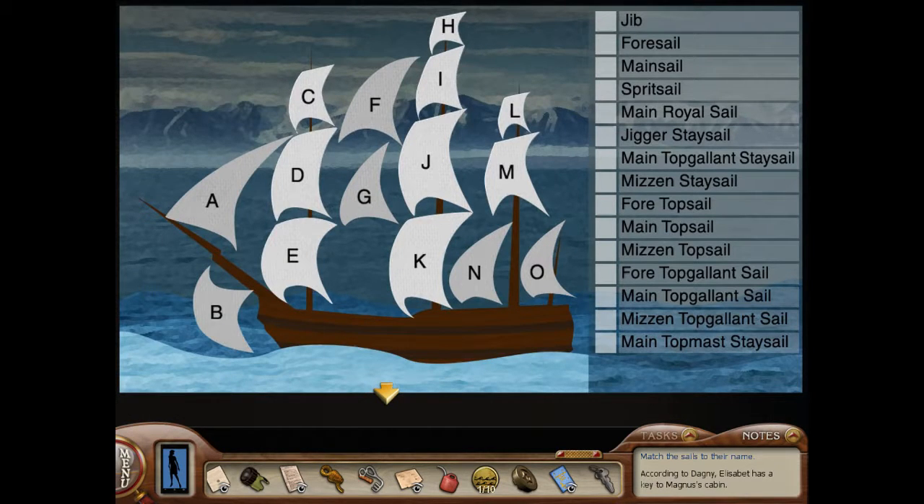Hello everybody, I'm Dani, and welcome back to Nancy Drew number 32, The Sea of Darkness. So where we last left off, we were trying to solve our match-the-sail-names-to-the-sails puzzle, and I was pretty stumped. When I went back, I found out that I just missed an entire mast name, which would explain why everything was thrown off.